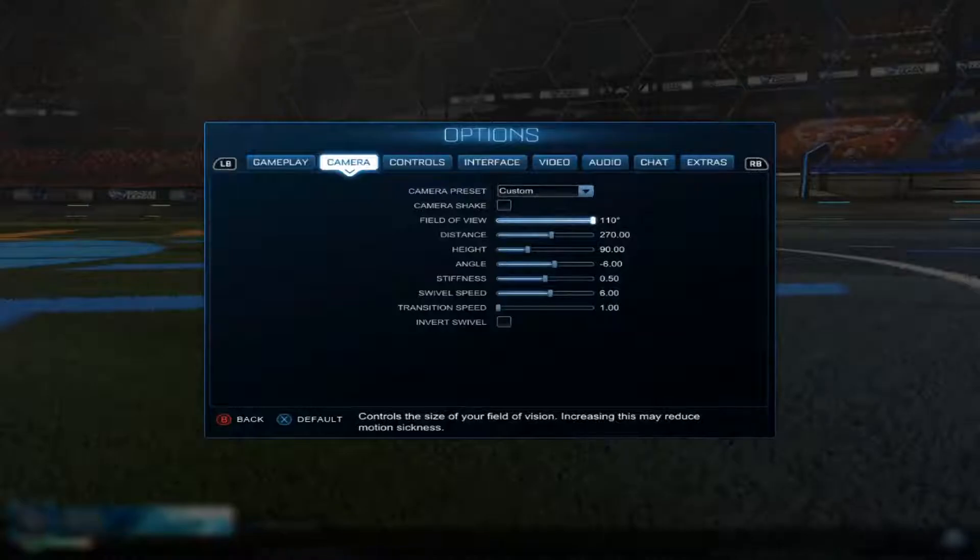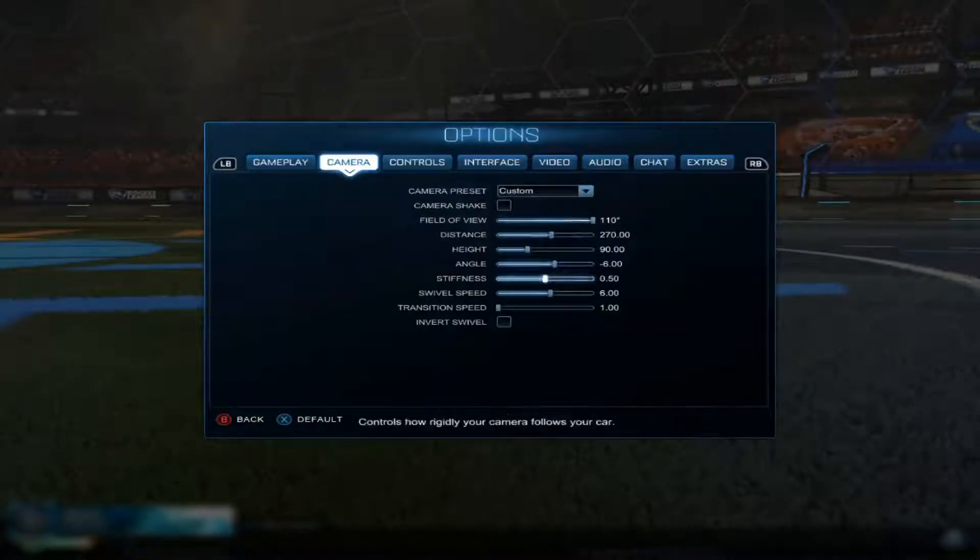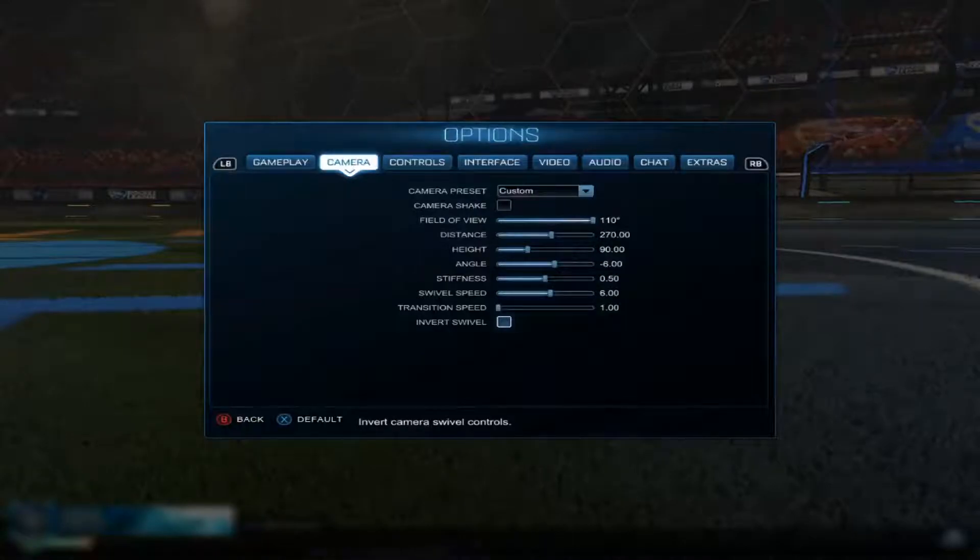On to topic one: the whiff. The whiff plagues all ranks in Rocket League, not just the lower ranks. It plagues even the highest ranks — grand champion, supersonic legend — you'll always be whiffing at some point or another. One of the easiest ways to fix that is your camera settings. I recommend pausing on these camera settings — if yours are default, just copy these straight off the bat, or go find a pro's camera settings and copy them directly.